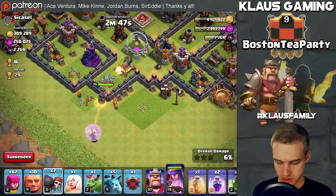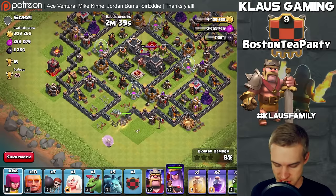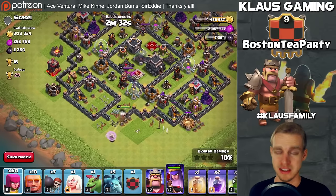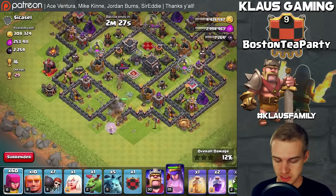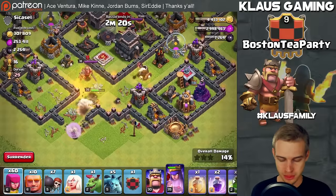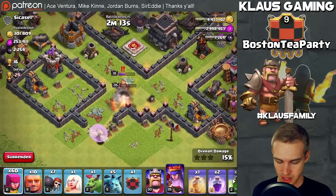The wall breakers are in — there we go — and we're in the base. The queen is in, which is good news. I'm watching which direction she decides to go because if she goes left I'll drop troops on the right, and vice versa. She just got that air defense, which is a very good sign because that air defense is really the only thing that can threaten this entire raid. The queen takes out the archer tower and she's struggling on the enemy king.